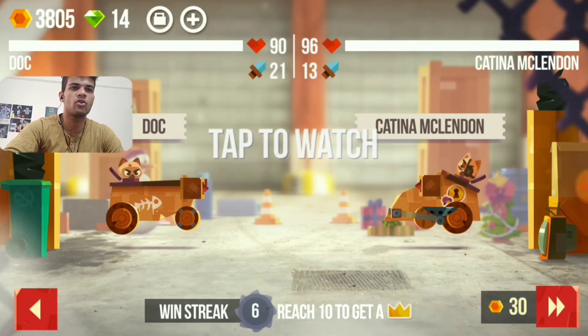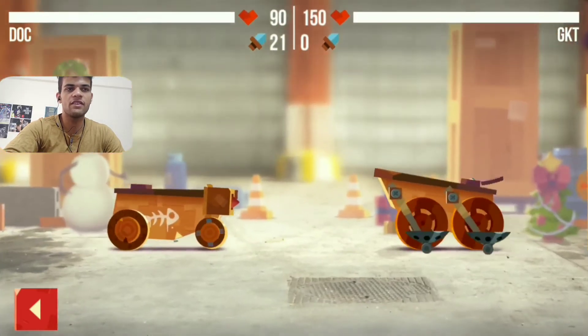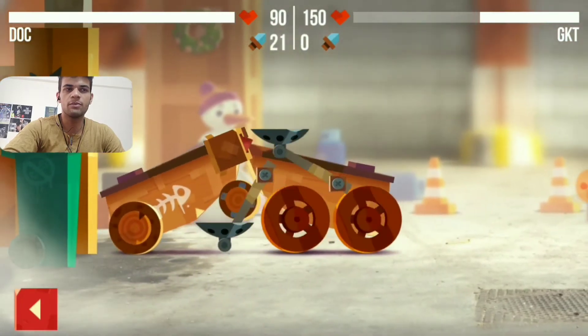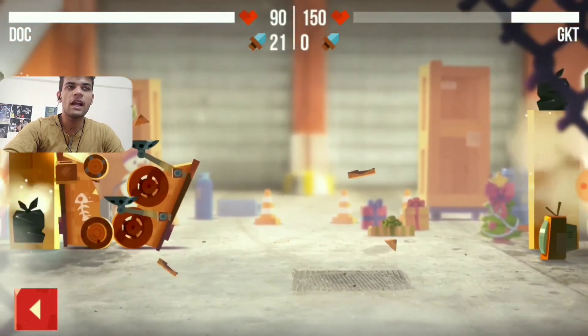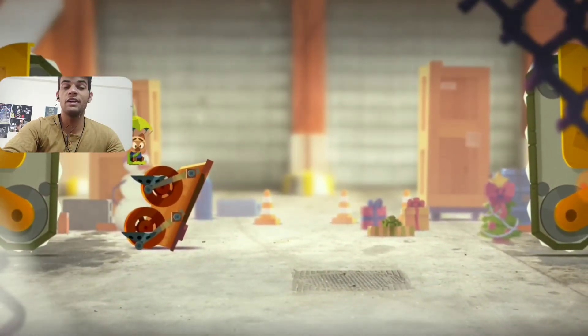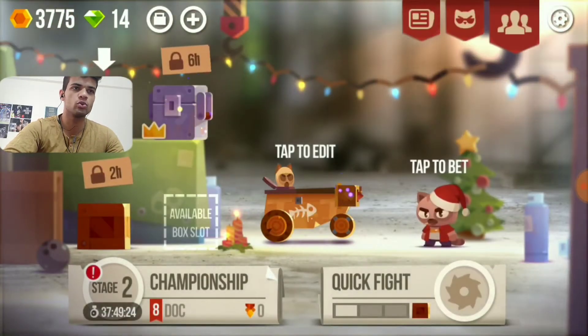In the super box we get super parts which have some extra advantage. For example, if you get a rocket from a super box, it won't be a normal rocket — it will have some bonus stat. As you can see, my opponent's machine was completely different, some GKD machine.